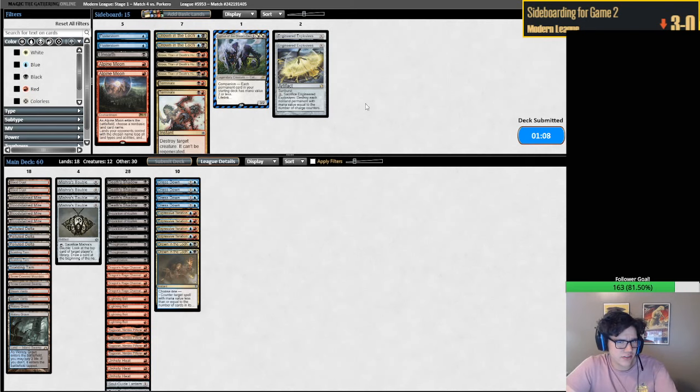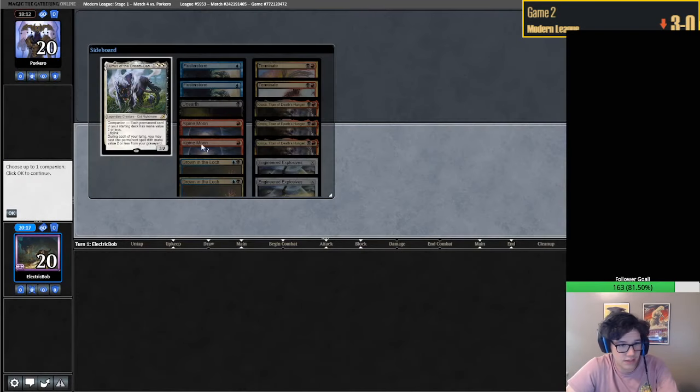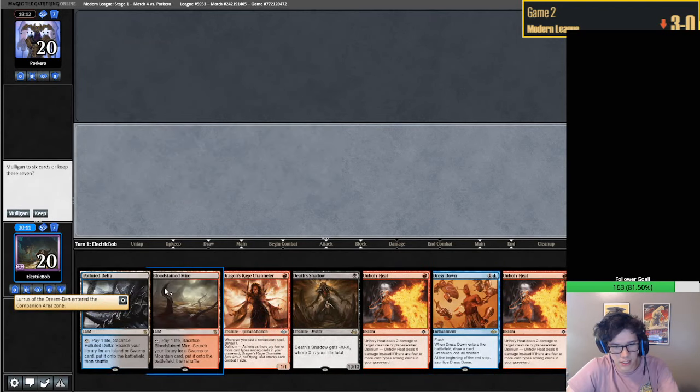Maybe EE's reasonable on two - I really don't think it is. I really don't know how to beat this matchup. I guess it's just mulligan to a Soulguide Lantern hand and hope that's good enough, which I don't necessarily even think is good enough. This is specifically why in my own builds I tend to run quite a few number of...